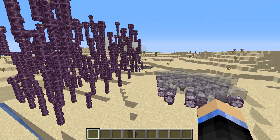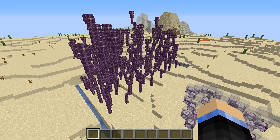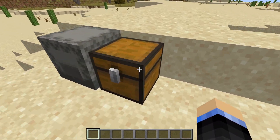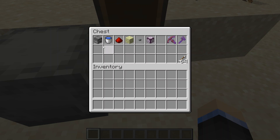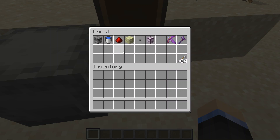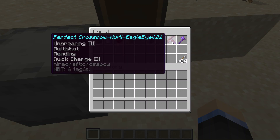Let's take a look at what we need first for our Chorus Fruit farm, which also gives you the flower farm. It's all in this chest and it's highly scalable - you're going to want some dispensers and water buckets, one per row, along with a dot of redstone. You're also going to need some endstone to go with your Chorus flowers and a button. As part of harvesting, I recommend this multi-shot perfect crossbow.